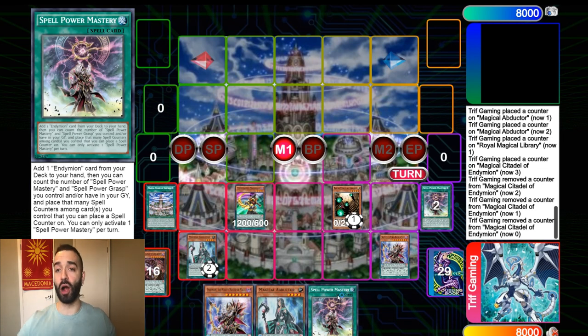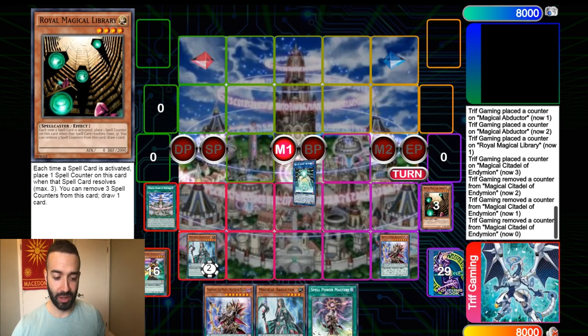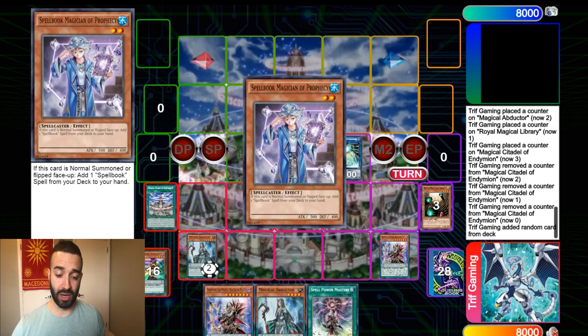Look at this — another dead draw. We have two useless draws here. And guess what? We're still going to end up drawing a lot with Royal Magical Library, but not yet. I want to show you guys something very cool — it's actually going to blow your mind. We're going to go into Crowley. I don't care what we draw. We get Blue Point — it doesn't matter. We're not going to activate Secret Channel. I'm simply going to Pendulum Summon for three. That is not a big Pendulum Summon at all, whatsoever.